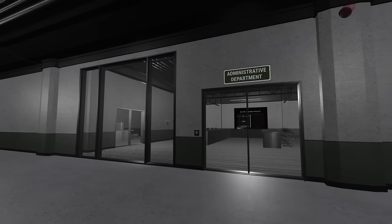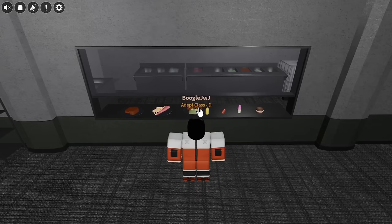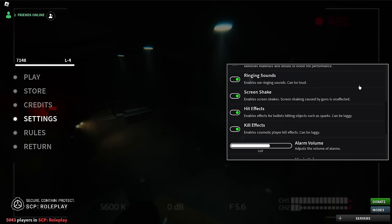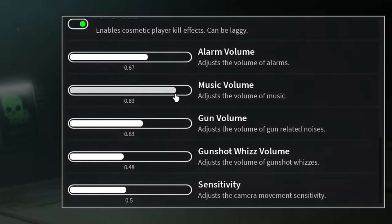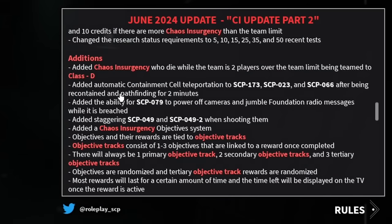So the admin apartment area has also been changed, and it looks like they added a cafeteria as well, which is great so you can grab some food. Now let's go over the main Quality of Life changes. The developers added the ability to disable kill effects, ring noises, hit effects, and screen shake. They also added new volume adjustments for bullets, music, and alarms. And something worth noting: any SCPs that get stuck while trying to be recontained will now get teleported.